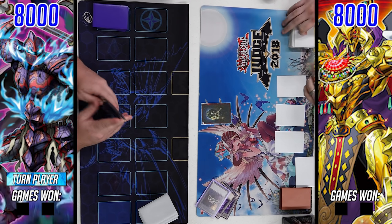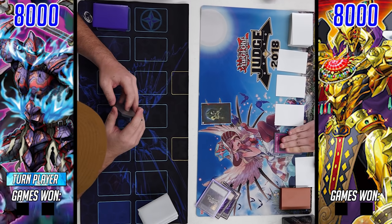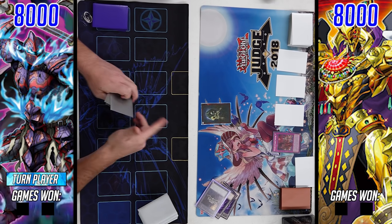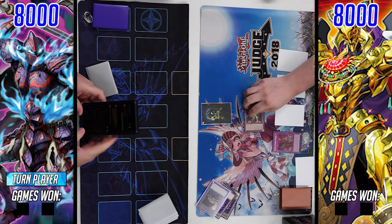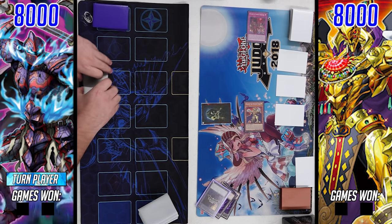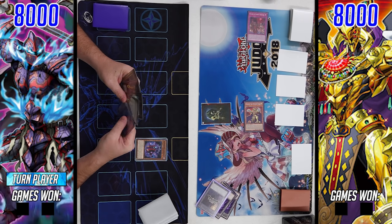Zombie going first, setting four and passing — no shocker there, especially with the Eldlich engine. As the BA player enters the main phase, we're going to see him activate Scarlet Sanguine, which allows him to summon Golden Lord from the deck. Not controlling Golden Lord means he has to summon it, which makes his other Eldlich traps like Hakaro and Conquistador live.